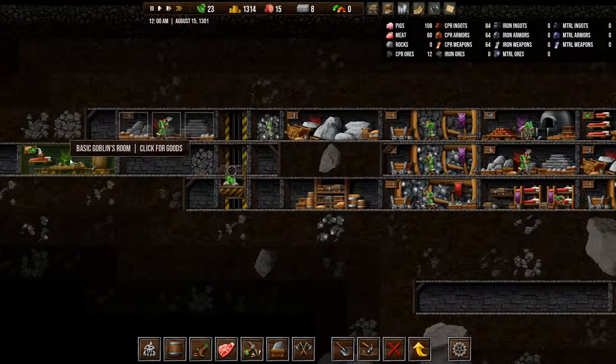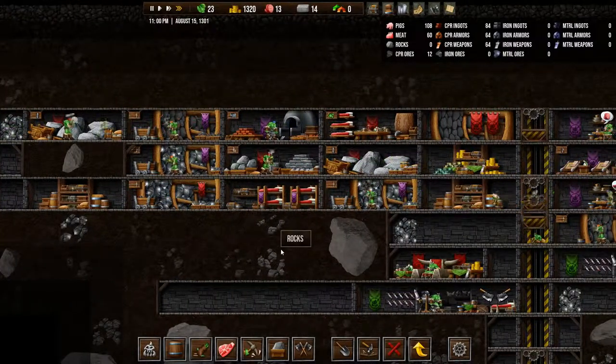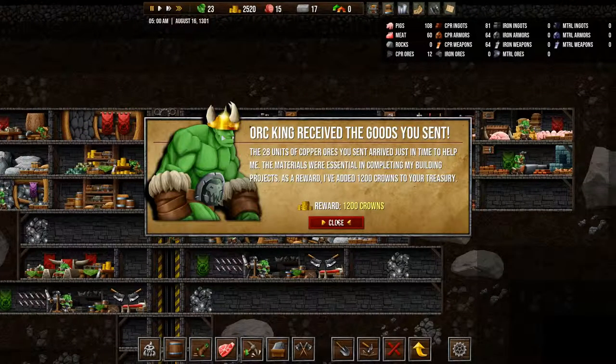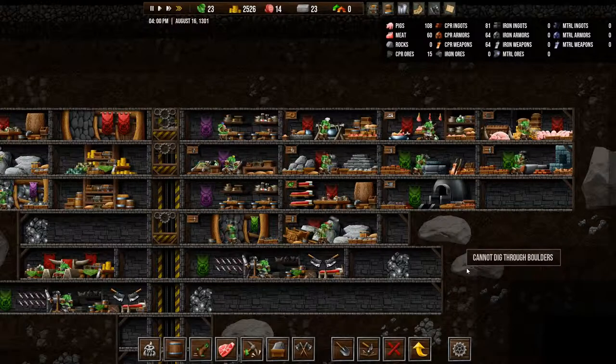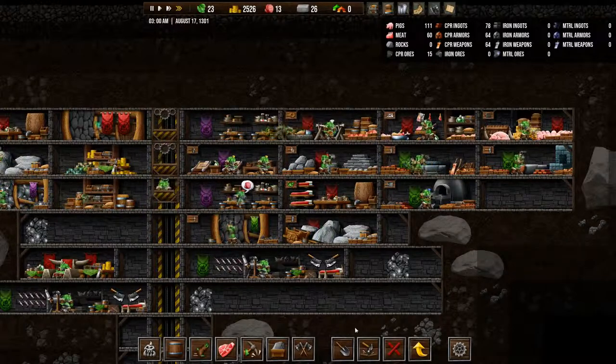And then we'll upgrade the goblin's room so that we get some more goblins going around. Twelve hundred crowns — very nice. And I think now is the time to make another kitchen.